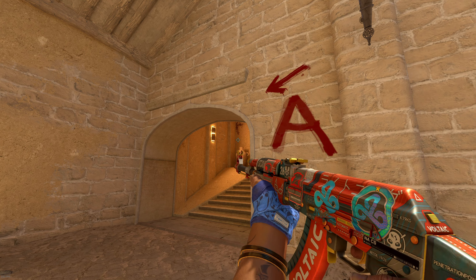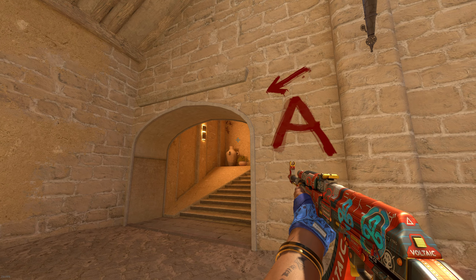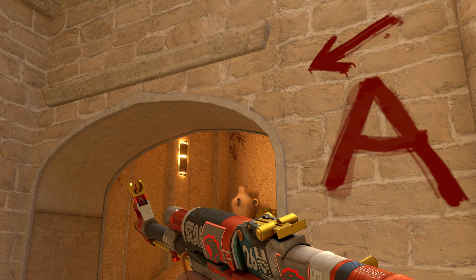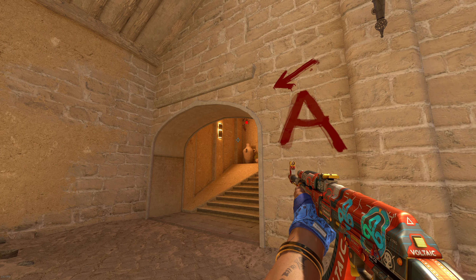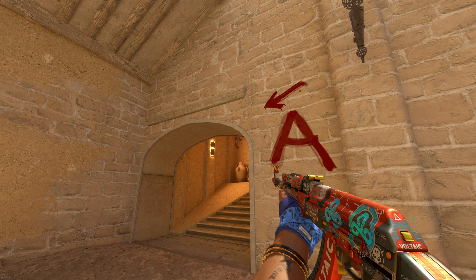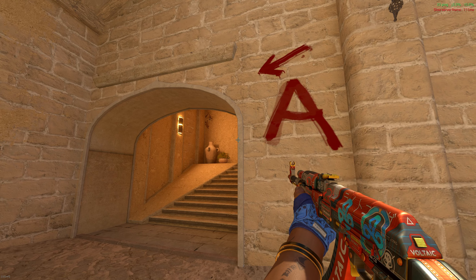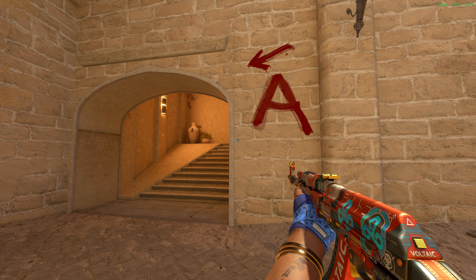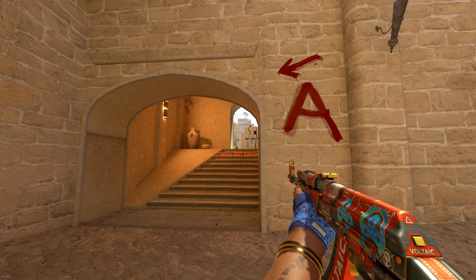That moves us on to the next piece, which is our pathing — how we move about clearing angles. This is a very easy example because there is a huge area here and the only position we're expecting is right here. Even if we go way out wide, we're not at risk of exposing to other angles at once. However, in a situation like wanting to clear the bottom of stairs, if I peek out too far, I'm also exposed to the top.